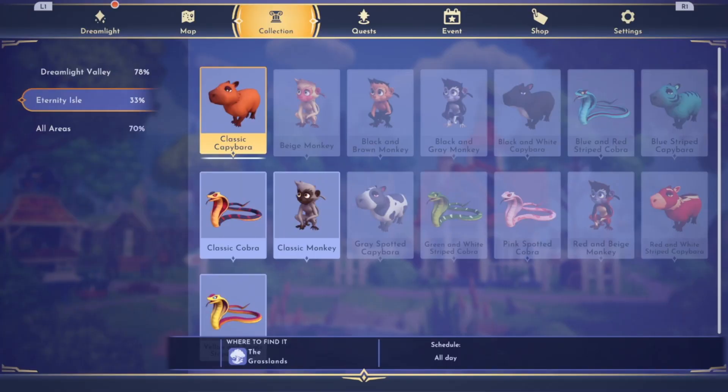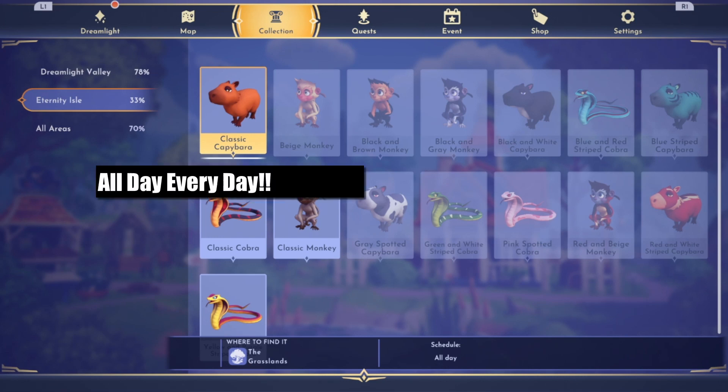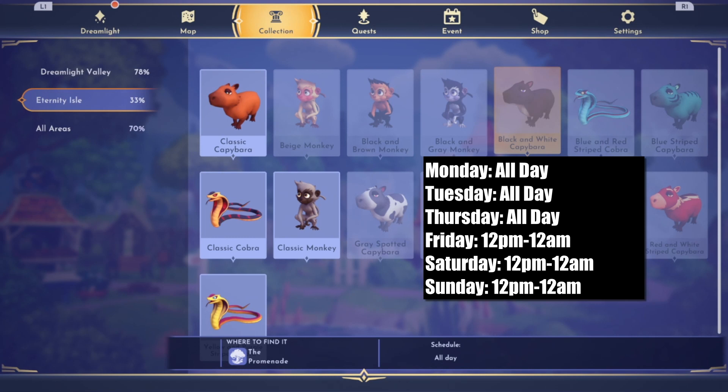Let's go over when you can find these happy little capybaras. For the classic one, you can find this one all day every day — it doesn't matter what day of the week it is, they will be in Eternity Isle ready to get fed some cabbage. The black and white capybara can be found all day Monday, all day Tuesday, all day Thursday, Friday from 12 p.m. to 12 a.m., Saturday from 12 p.m. to 12 a.m., and Sunday from 12 p.m. to 12 a.m.